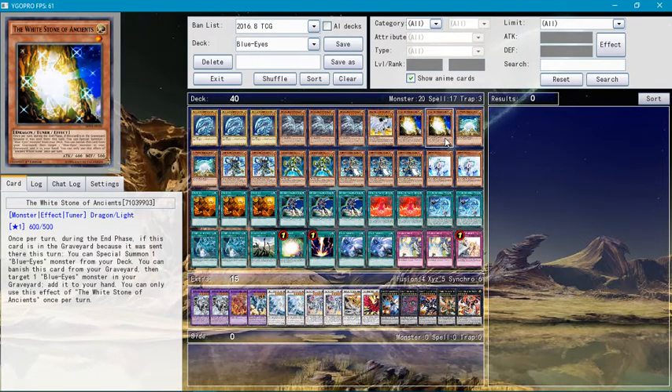White Stone of Ancients — if during the end phase this card is in your graveyard, you can special summon one Blue-Eyes from your deck. You can also banish this card from your graveyard to return one Blue-Eyes from your graveyard to your hand.